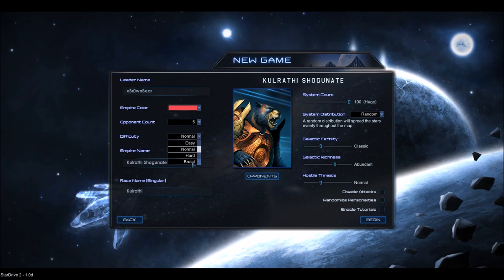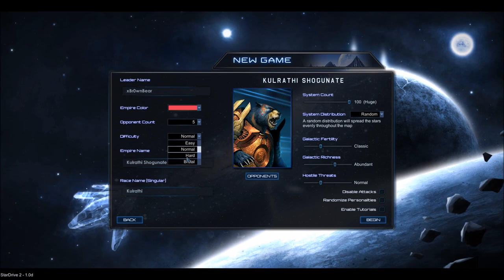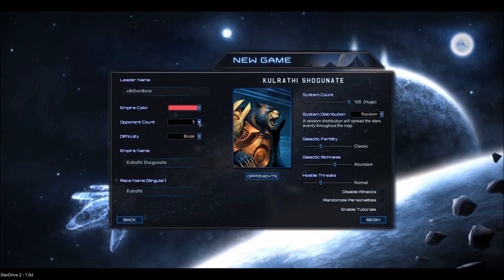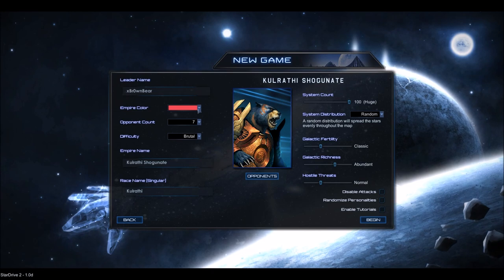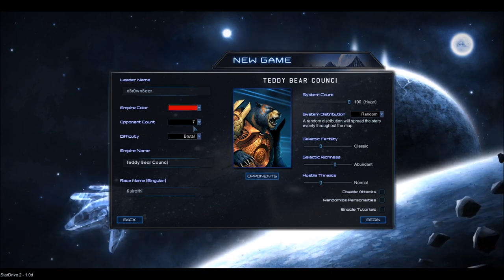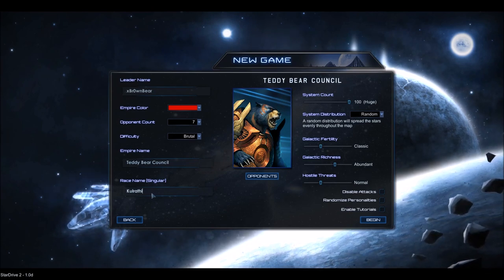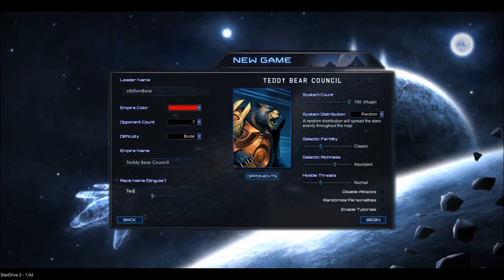I played hard my first time and had a good time. The first time I had to restart because I was just trying to figure out what I was doing, but the second time I was able to smash all the enemies. So we're playing on Brutal with seven AIs — I think eight is too crowded. We'll go for red. What do I call ourselves? I can't really think of a better name, so it's called the Teddy Bear Council — because when all the other races die to us, in the annals of their history, they're going to write: we got conquered by f***ing teddy bears.